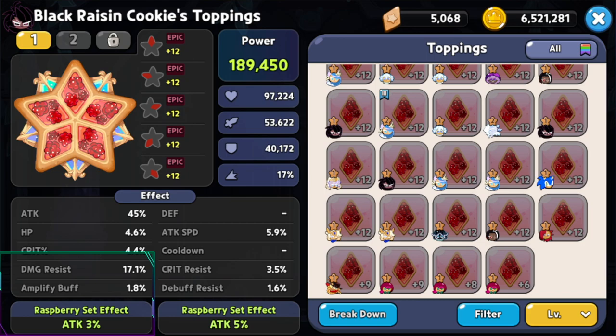For substats, you want to focus on attack, crit percent, and damage resist. Cooldown can help, but because her cooldown is already low at 14 seconds it's a little hard to focus on. You do want damage resist so she can stay alive, and then crit percentage and attack to maximize damage per slash when using her skill.